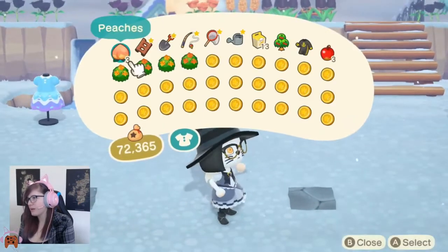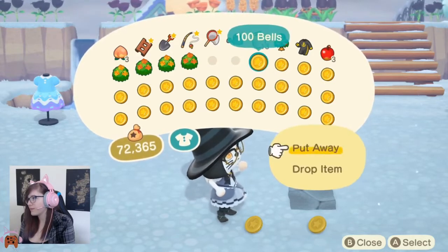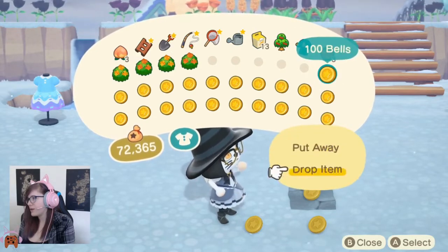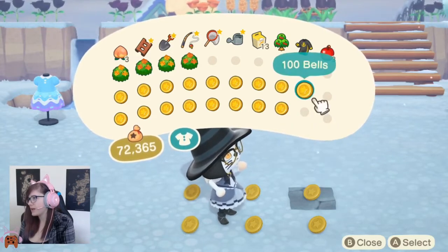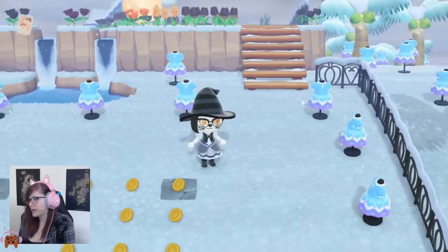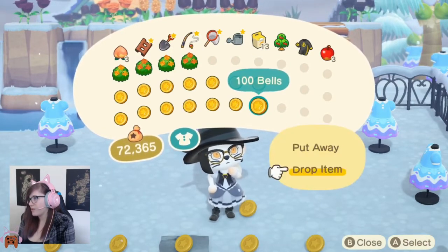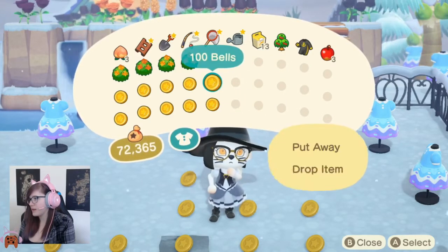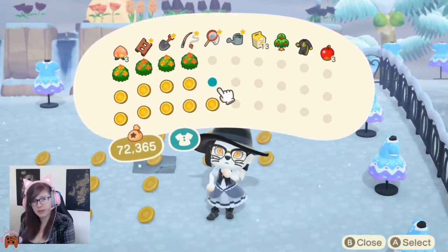So what I'm going to do is open my bag and we're going to go to the hundred bells and we're going to drop them on the floor. Don't worry if they fall on the spaces where the rocks are going to spawn, because you can just pick them up afterwards anyway. So we're going to do that around all six spots where the rocks are going to spawn. And at the end of the day, they're really easy to pick back up again anyway.